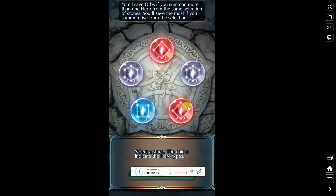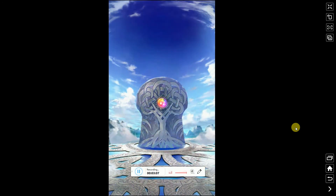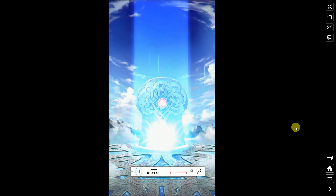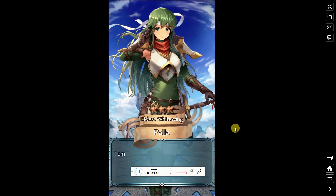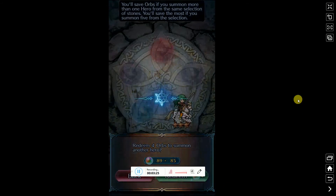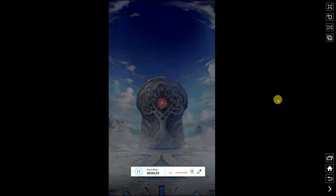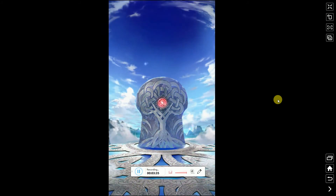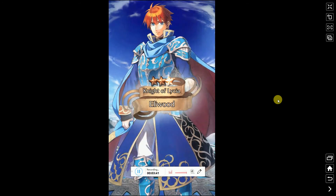Are you kidding me? There's still no green orbs. Maybe it's fate — maybe I'm just not meant to get Henry. Alright, let's just hope for Noe then. Oh my gosh, it's a freaking three-star again. Gosh, nothing's worse than getting three-stars because you gotta waste so much resources leveling them up. Those feathers are precious. Alright, let's roll the last red orb. Oh holy shit, that's some bad luck. Three-stars again.